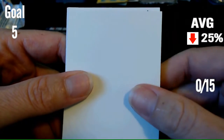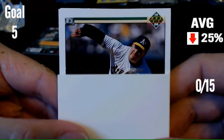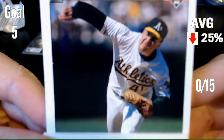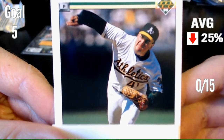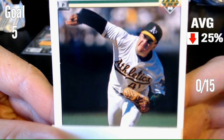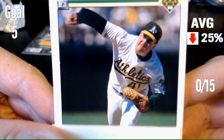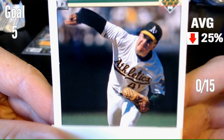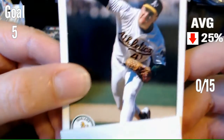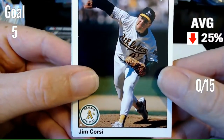First card. Name the player. Athletics pitcher, number 41. I'm just going to say Eric Burns — I have no idea who that is. It is Jim Corsi. Yeah, I wasn't going to get that one.